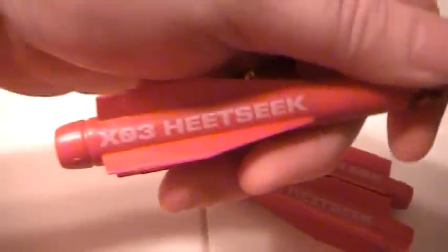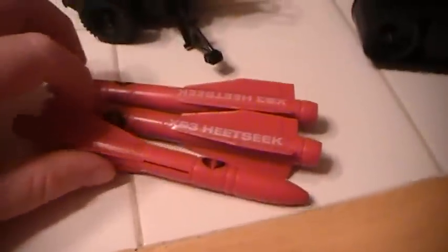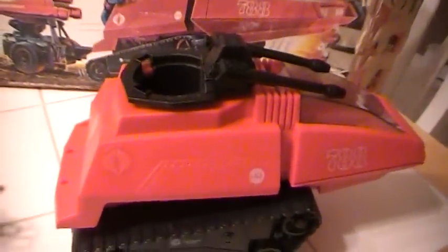Then we have the back trailer here. There's actually a little string here that looks like it's supposed to be a wire, I guess. The front of the trailer here. And the other part of the Cobra SMS is the missiles — X03 heat-seat missiles. There are three of them. So: three missiles, a red crimson HISS tank, and a trailer — that's pretty much what comprises the SMS.